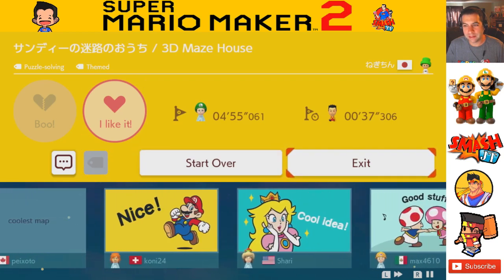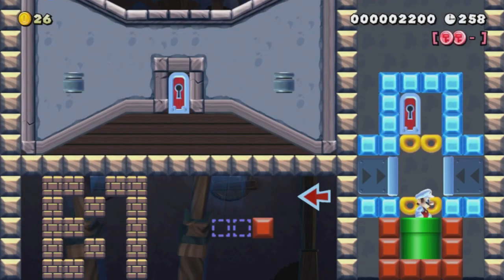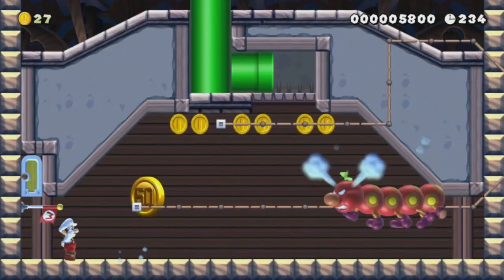This is called 3D Maze House, and for those wondering what the code is — P5969855G. It's got a 55.53% clear rate and the world record is 37 seconds. This is a themed puzzle solving level and holy crap, it blew my mind — totally messes with your depth perception while playing through it. Just the fact that you can control the picture in the top left corner depending on the direction you go and the pipes below is incredible. I cannot believe the ideas people think up when making levels in Mario Maker. If you can think it up, it can pretty much be done in Mario Maker or Minecraft.